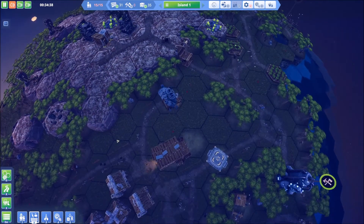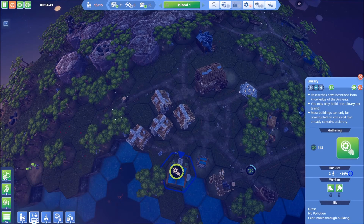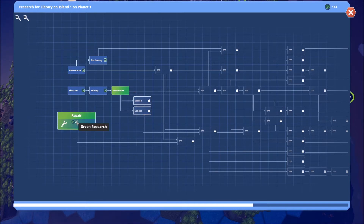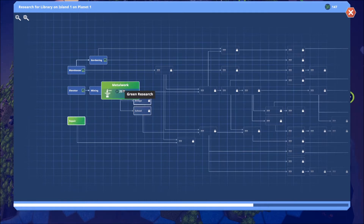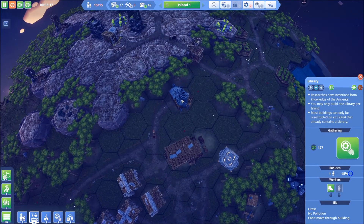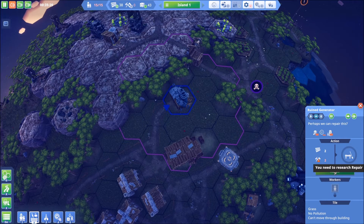We've got our research done there. Let's hop back over - we should be able to start some more gardening efforts. Okay we can't unlock that - why can't we? Oh, didn't notice all of these lines connecting that. So it looks like we're going to have to do repair and metal. I believe we're going to need electricity for the metalwork, and if that's the case then we're going to need to repair this generator over here. We need to unlock repair so that we can get the generator back up and running.